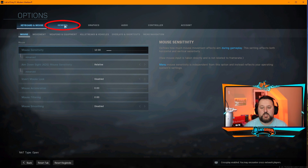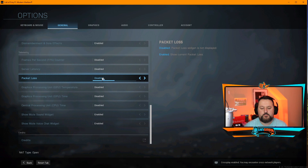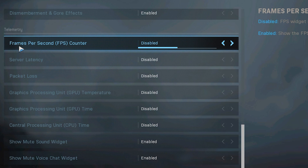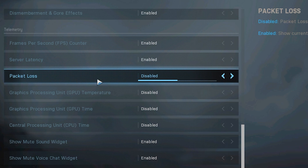With that said, let's go ahead — we're going to choose Options down here, then choose General, and scroll down to the bottom. Here it is: frames per second counter — you want to enable that. Server latency — you want to enable that as well. And packet loss — you want to enable that too. Those three are the most important.